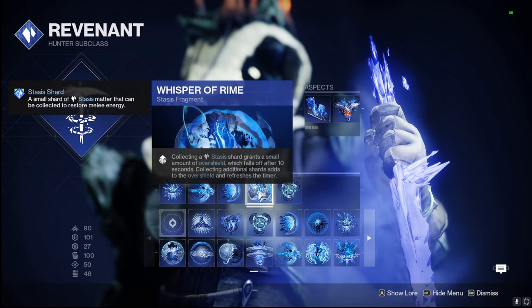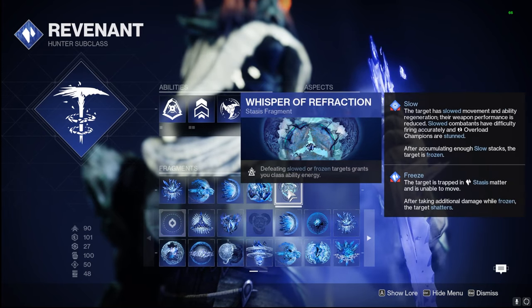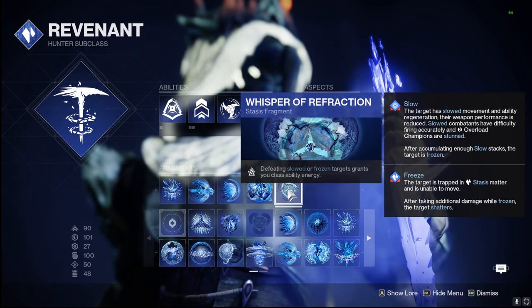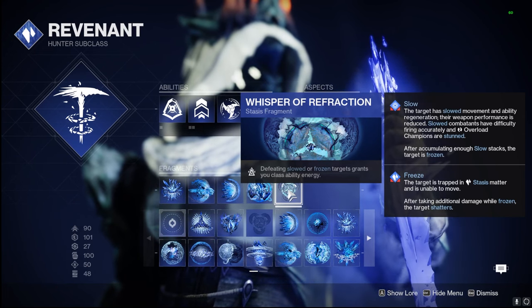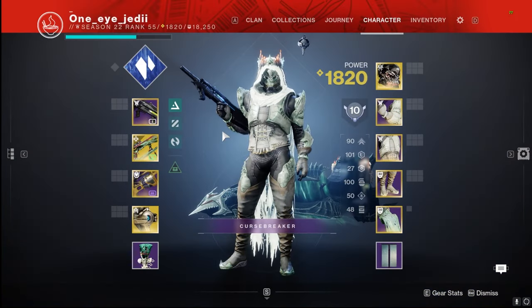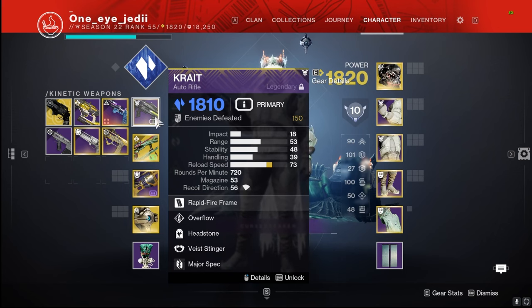Whisper of Rime — collecting those Stasis Shards is what gives us the Overshield. And Whisper of Refraction lets us get our class ability back even faster when we defeat Slowed or Frozen targets from our grenade, Shuriken, etc. To pair with this build on weapons, we're going to be using the Crate with Overflow and Headstone, so we can create even more Stasis Crystals. We get that damage bonus on this Stasis weapon, and it stuns Anti-Barrier Champions this season.